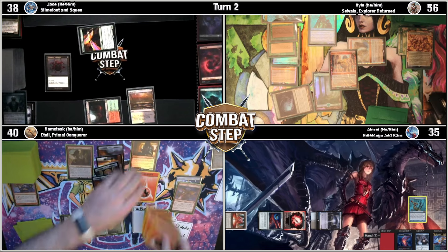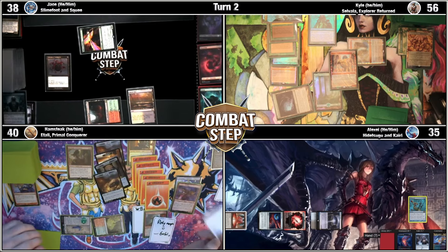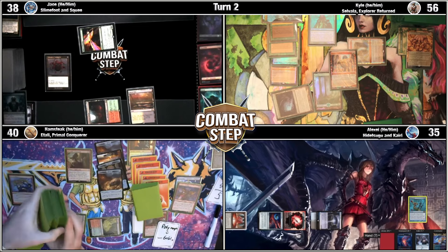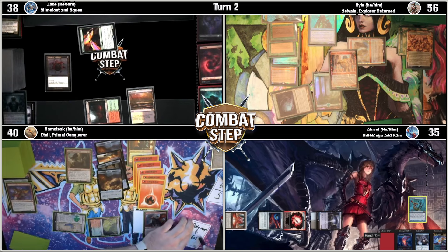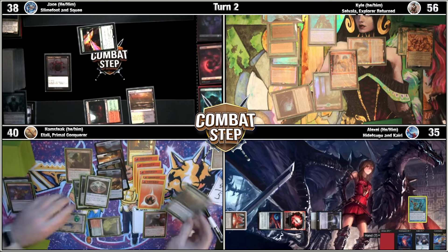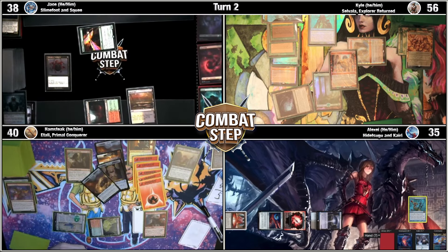The Bergy triggers resolve. Diabolic Intent on the stack — I will tutor for a card and find it to hand. Now Polymorph on the stack targets the Namesticker Goblin. Goblin is destroyed, the sticker stays because it's still in a public zone. Revealing: Finale of Devastation, Gemstone Caverns, Talisman of Impulse — that's a Druid of the Falling Leaf. Players can only cast spells during their own turns. If you've got it, then that's game.